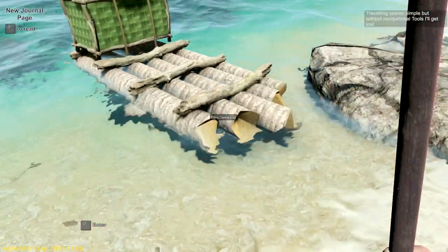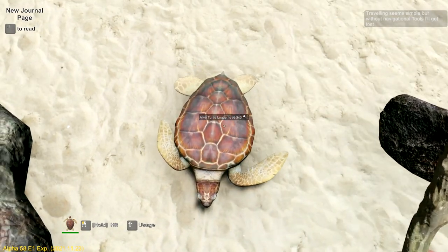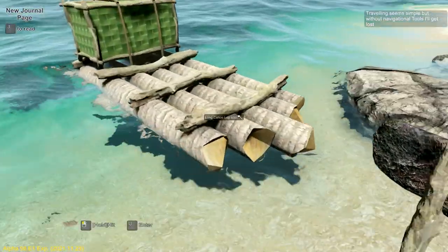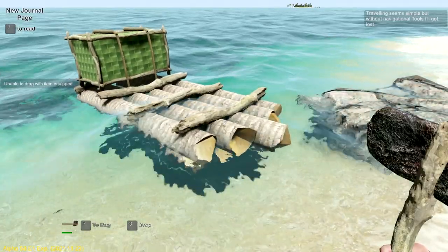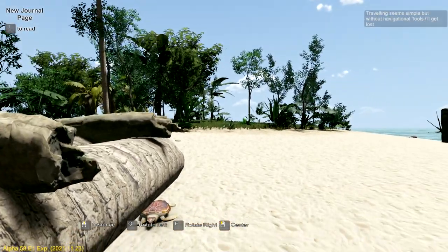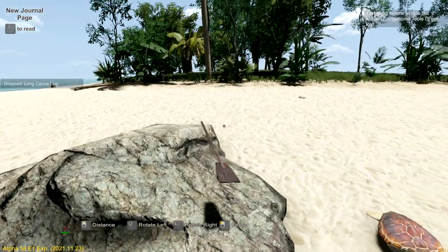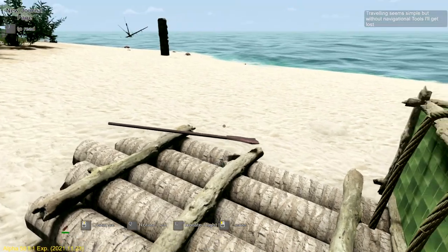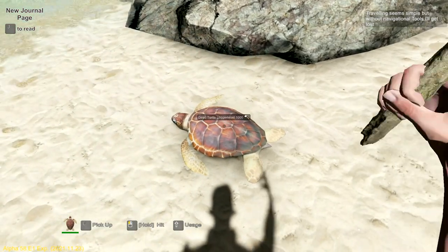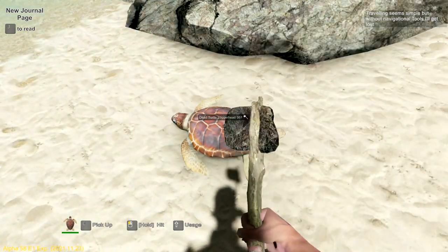That looks like a turtle on the beach - might be handy. I like how in games we can flop turtle shells upside down and use them for water. There's some kind of container over there - a barrel I think. A wood barrel. There's a sunken ship - I'm liking what I'm seeing so far. Exit. That was a lot of work! Turtle - just kidding. Your shell is very convenient. Let's put this away, pick this baby up, put her up on the beach.